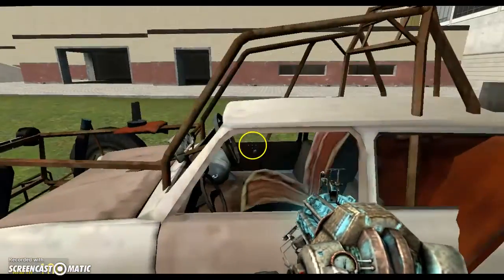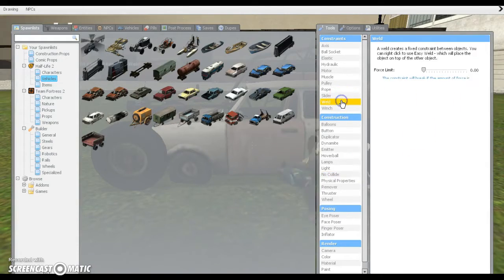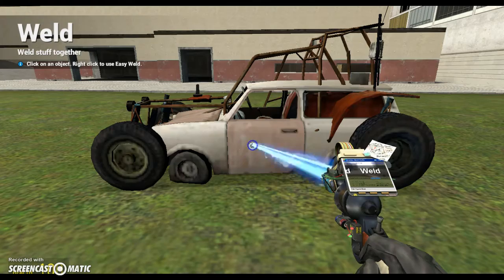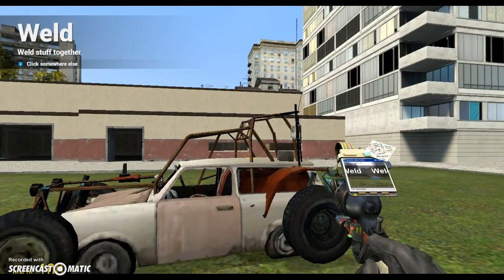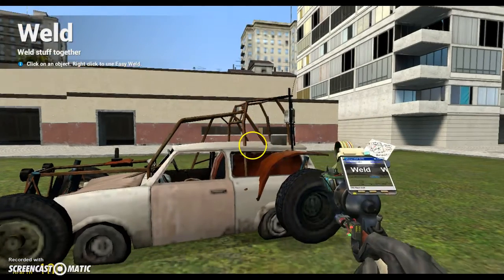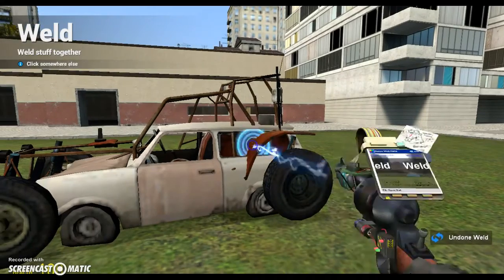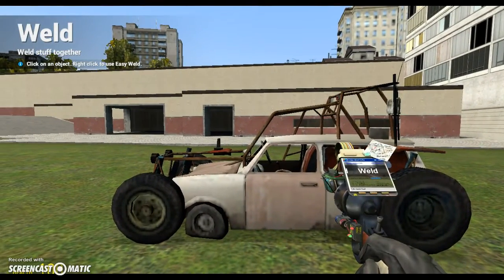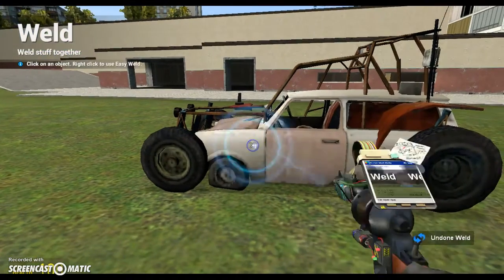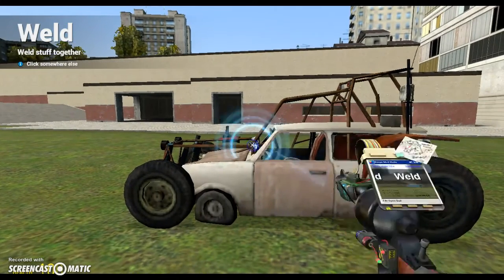So now what you're going to want to do is weld it. To weld it, you go over here to weld, if you already know. So weld it. Did I hit the wall? I'm going to do that weld — this one, this one. Try to hit this. Sometimes it's tough to weld, you know.